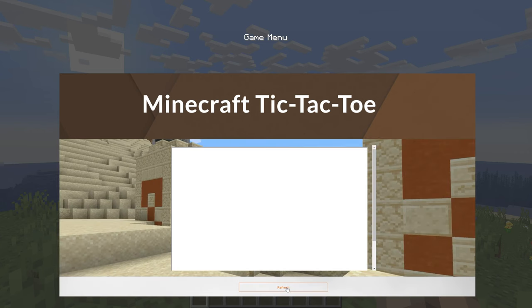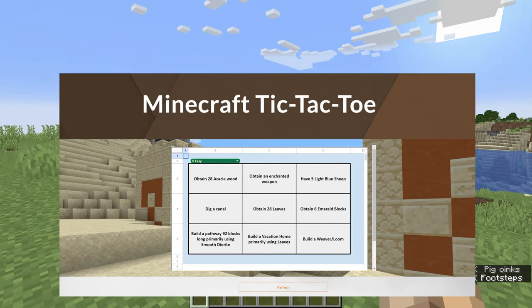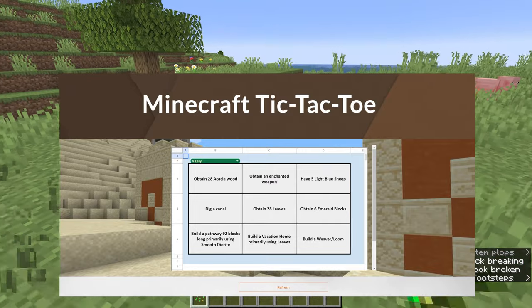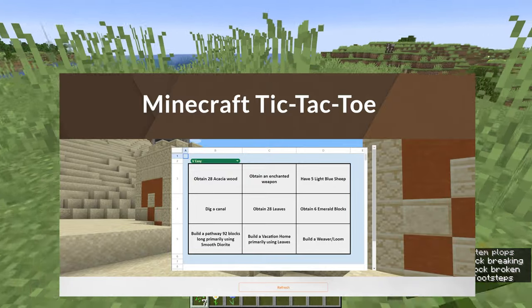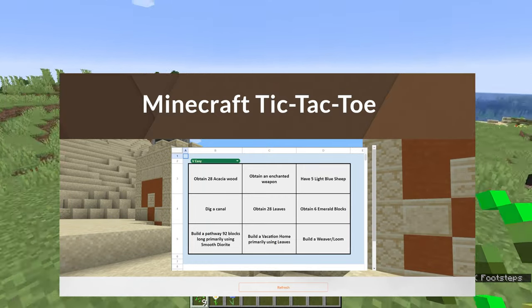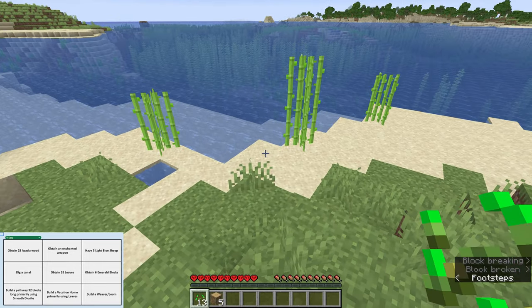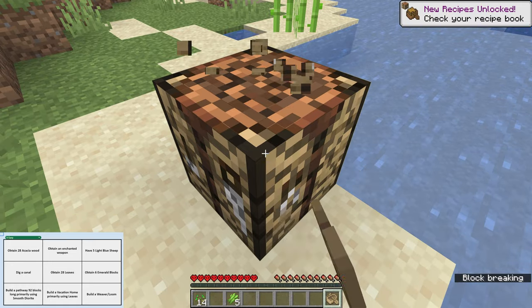I hit the little refresh button here and we get this stuff. So these are the things I got to do. We got acacia wood, which is probably not going to happen. An enchanted weapon I could probably get if I find a shipwreck or a rune portal. Blue sheep, dig a canal, leaves — I just need some iron for that. Emeralds if I find a village. Nothing really too hard. There are five difficulty levels, from very easy to very hard. I think finding a village is the best place to start. The rules are simple: you just have to get three in a row, and it's all about accomplishment — because that's what it kind of is in Minecraft, you just need things to do.